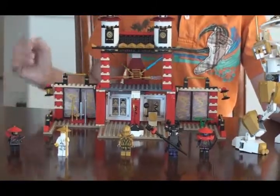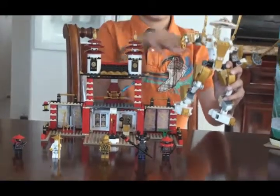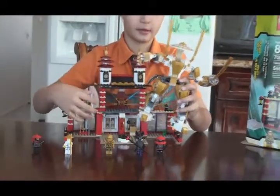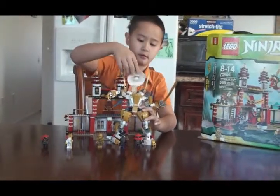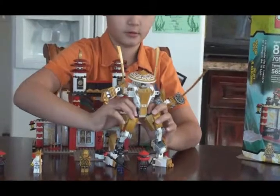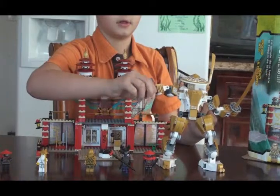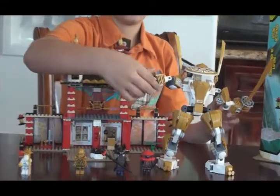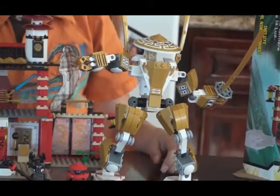Before I show you the Light Temple, I am going to be showing you this Golden Samurai. There are not many things about the Samurai, except his sword and his hat, and his hands that you can open and put characters in there.